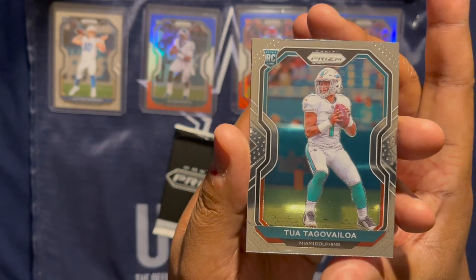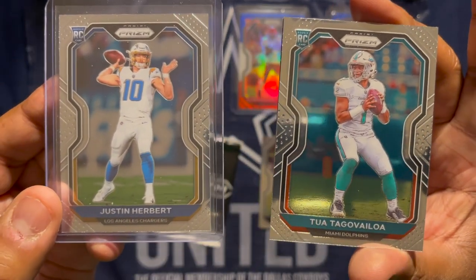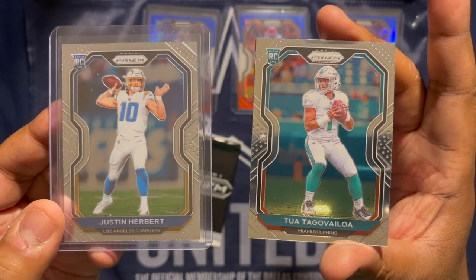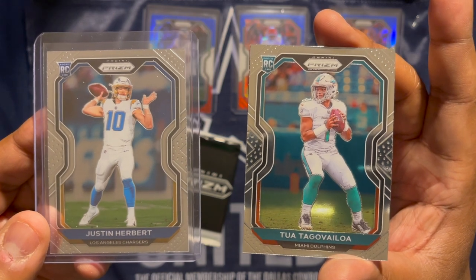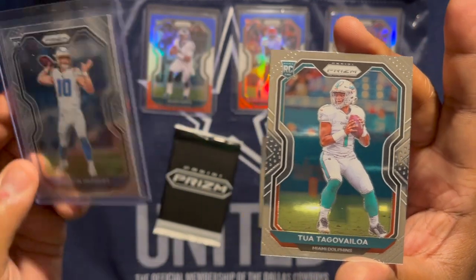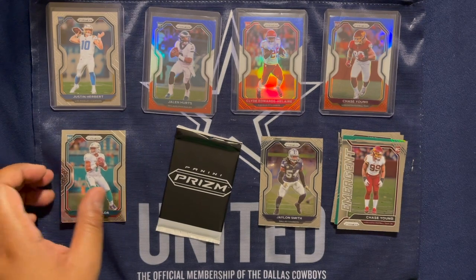Out of my multi-box, got a Justin Herbert — pretty much have those who've been collecting a lot this year, the trifecta of rookie quarterbacks: Herbert, Tua, and Burrow. I would say Jalen Hurts entered the mix the last part of the season. But if you can get these two, you just need the Burrow to complete the trifecta. Very nice card, I will take it.